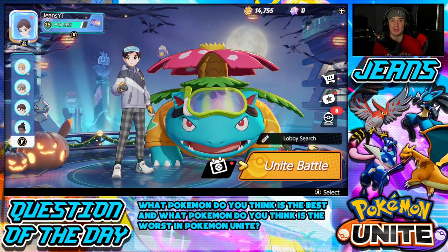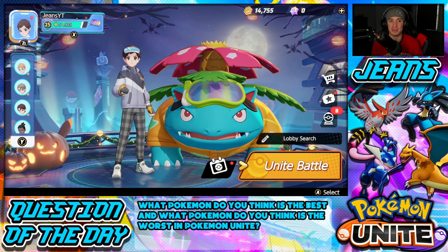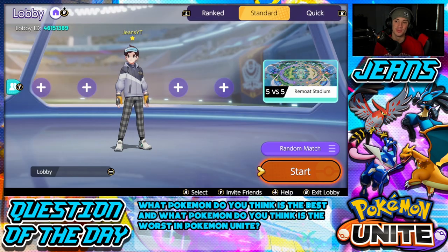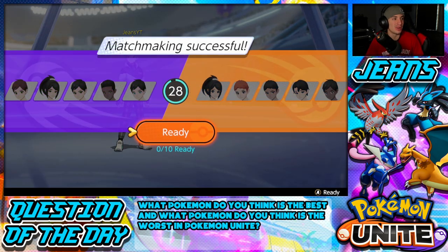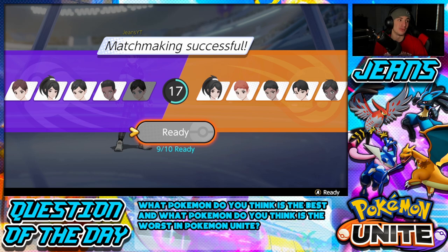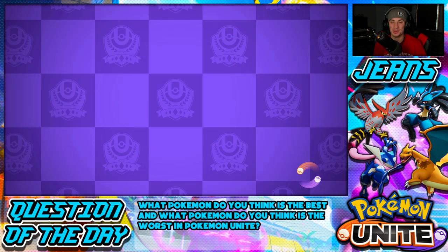We're just gonna hop into some matches. I don't feel like having a big intro — I can showcase the build on the battle screen at the beginning of the match. Let's get right into it and showcase Solar Beam Venusaur in some Unite matches. We're doing standard matches because when playing rank battles I like to use Pokemon I'm fairly comfortable with, so I don't want to screw up people trying to push high rank.